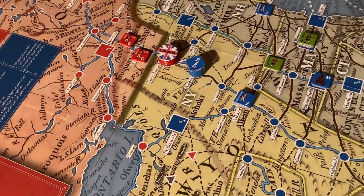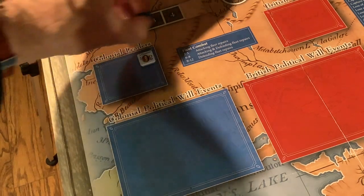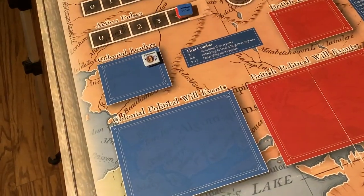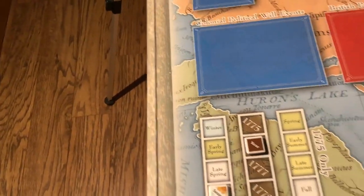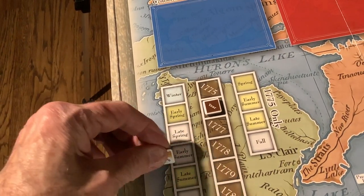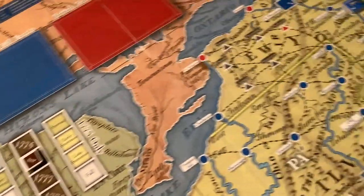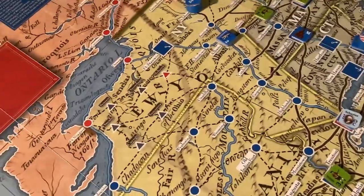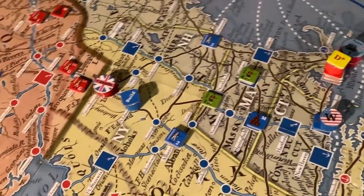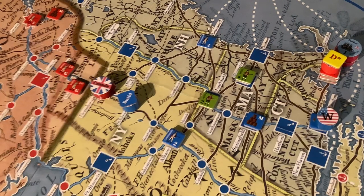It's the colonial turn - tempting to have Washington attack Howe again, but the northern army under Gates needs attention. Gates rolls for his initiative and gets it - my intention was to build a fort at Fort Edward. This seems like a good place to end the video. When we begin the next video, which might be the final part, we'll be in the Late Summer of 1776. Thanks for watching.